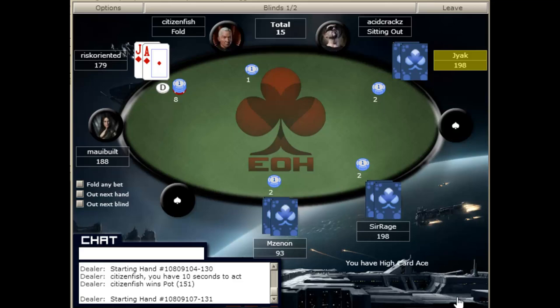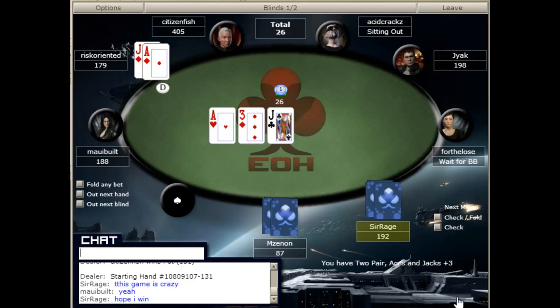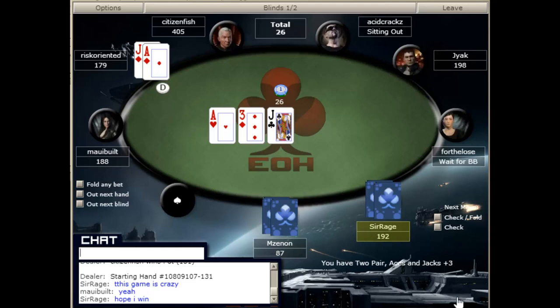This will be a hand where we'll see a c-bet opportunity, and it might even be a semi-bluff. We have raised eight from the button with ace-jack suited, and we were called in two places. The pot is 26, and we do flop top two pairs, so this will not be a discussion of bluffs — but feel free to watch the hand play out.